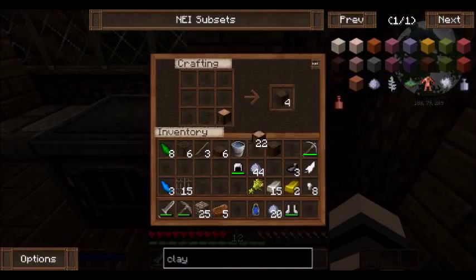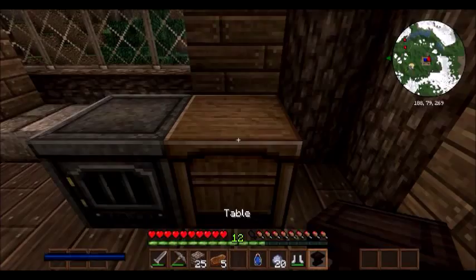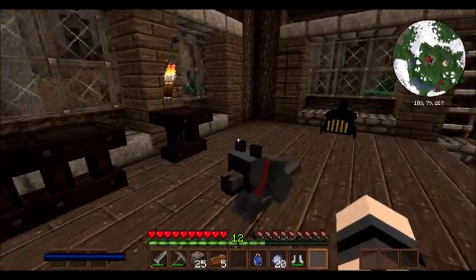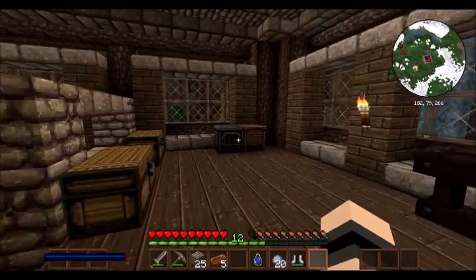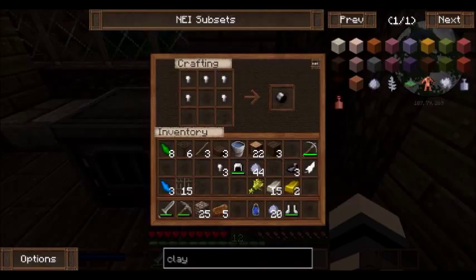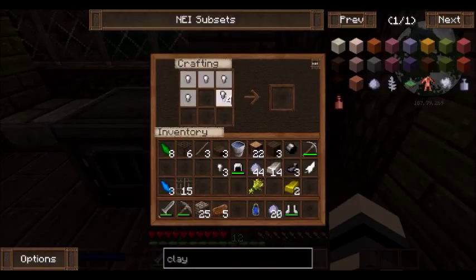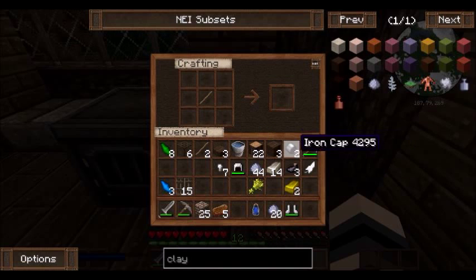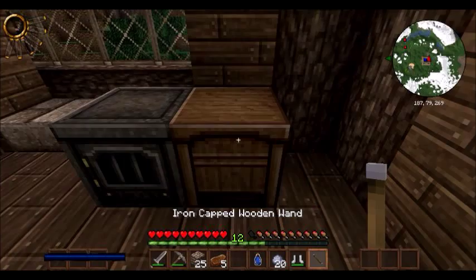I'm pretty sure it's like this and like this - yeah. Alright, so now that we've got our table, I'm just going to put it right here. And we need to make our arcane workbench, but you're going to need a magical wand to do that. So let's make our magic wand. You're going to need iron. If you put iron in the crafting table you get these little ingots, and if you use the ingots to make a helmet shape you're going to get an iron cap, which are the two caps for your wand. You'll put a stick and your iron caps, and BAM - you got a wand.